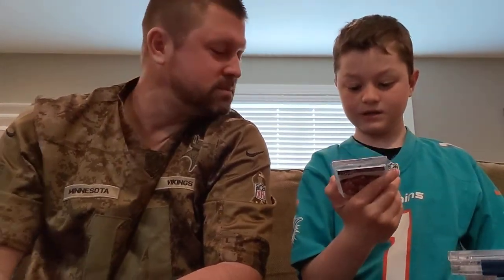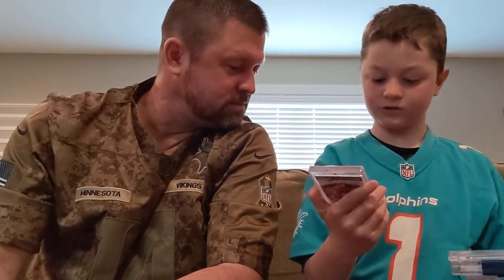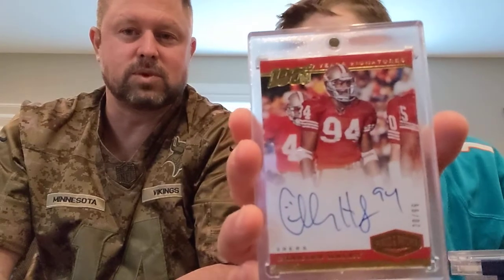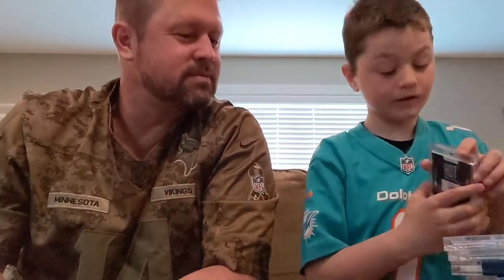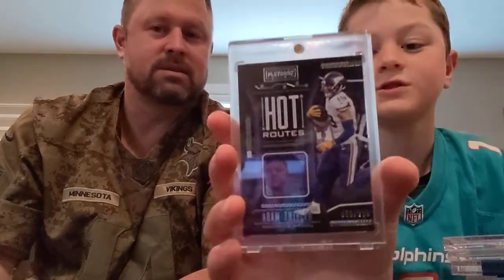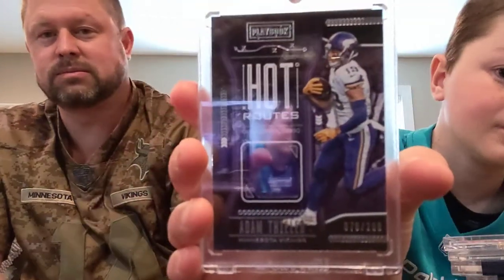Michael Bennett was a running back with an on-card auto to 99. And here we have Signatures Charles Haley — he did a little smiley face and his number on it, numbered to 99. Then an Adam Thielen Hat Routes Playbook jersey card, numbered 299.